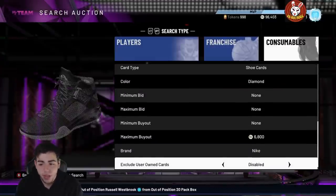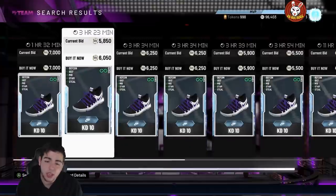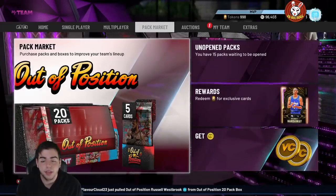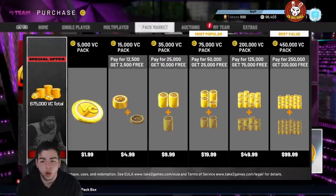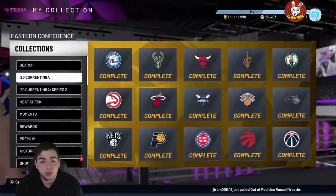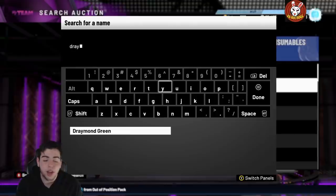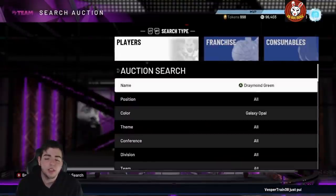If you want to pop packs, don't — instead consider buying MT. I'm totally with buying MT over spending VC. I have $150 in Xbox gift cards and I have not bought VC. VC is not the method — 675,000 VC costs a hundred dollars. If you spend that in MT, you could possibly sell cards down the road. With VC, you might drop a hundred dollars and get no Opal. You end up with nothing — but 100K MT is equivalent to about 500K MT worth on websites, so it's guaranteed value.